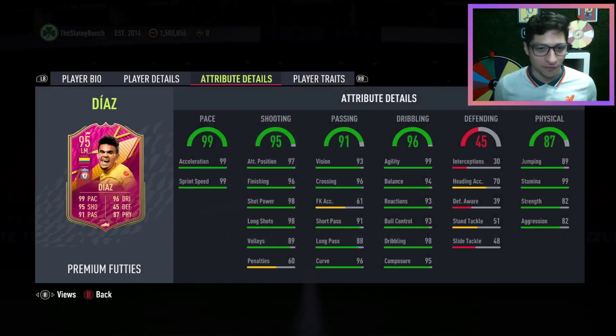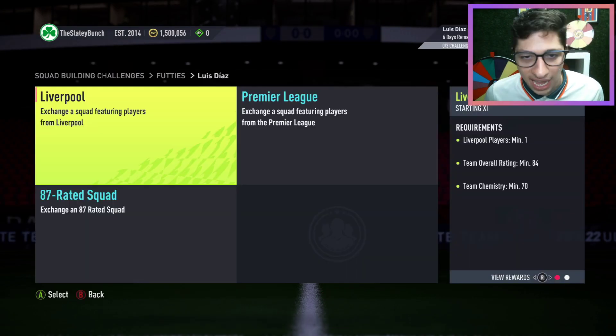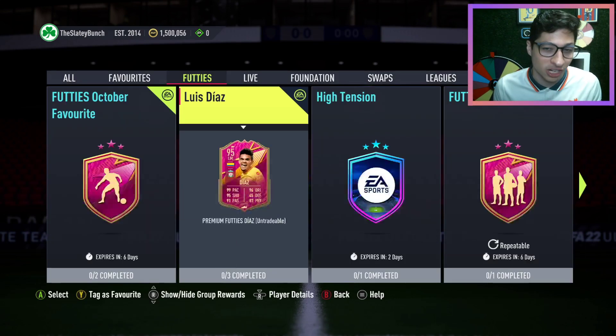We have a Luis Diaz — 4-star, 5-star as well, high and medium, rapid, crazy dribbling, wonderful shooting. Looks like a phenomenal striker or a wide CAM/wing card as well. He's 84, 85, 87 — expensive because he's Premier League — but I understand the card, he's probably great.